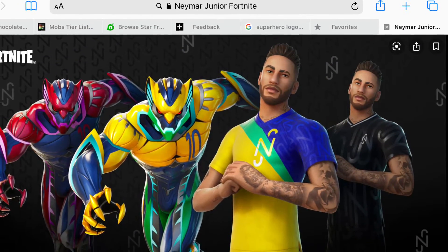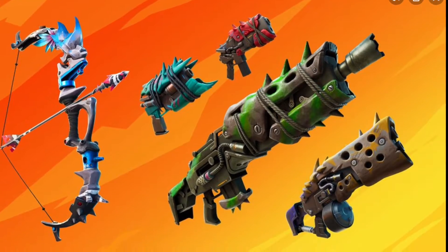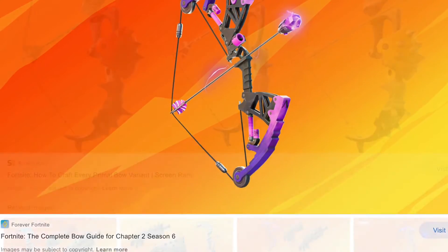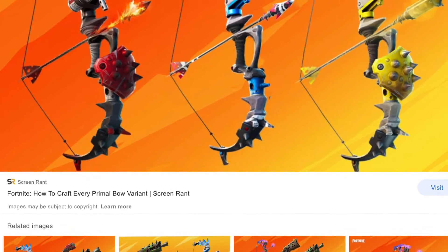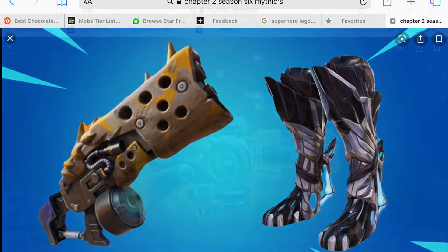The secret skin was Neymar Jr. — I didn't really like that. But the new Primal Weapons were cool: the Primal Shotgun, the Primal SMG, the Shockwave Bow, and all the other bows like the Stink Bow, the Flame Bow, and the Primal Bow. And then we had some Mythics like the Jump Boots and the Mythic Primal Shotgun.